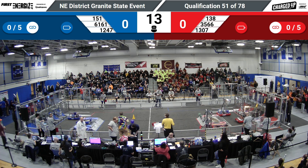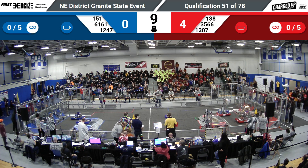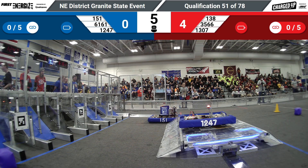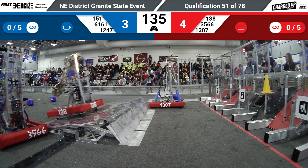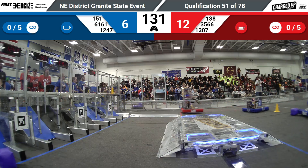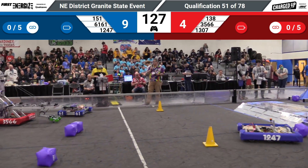And here we begin our penultimate qualification match here in the shortened Granite State District event. 61-61 crossing the blue line — that means they will get the mobility bonus. There goes 138 up onto the charge station. Will they end up in balance? They will not. But that will be docked — 1247, Blood, Sweat, and Gears — they will be docked and engaged. Blue Alliance with 9 points, Red Alliance with 4.